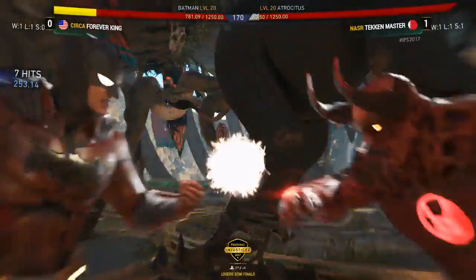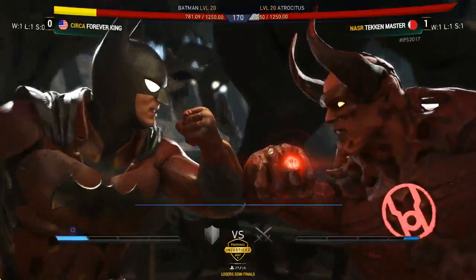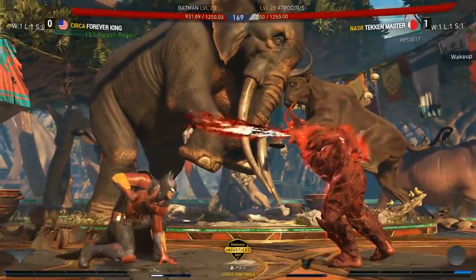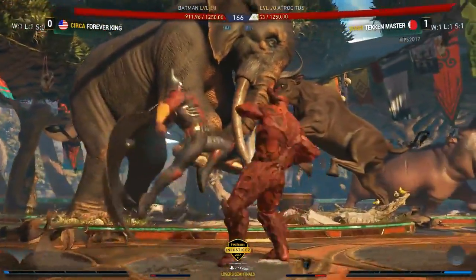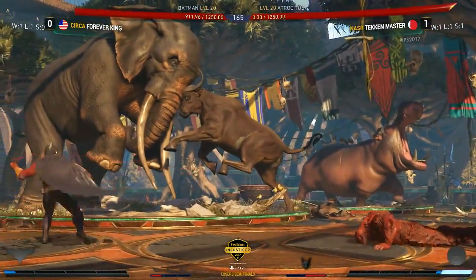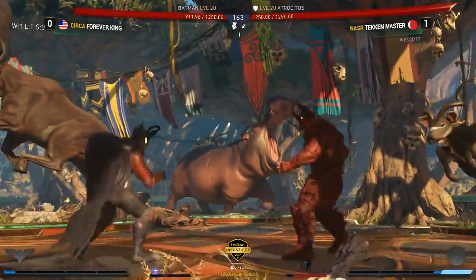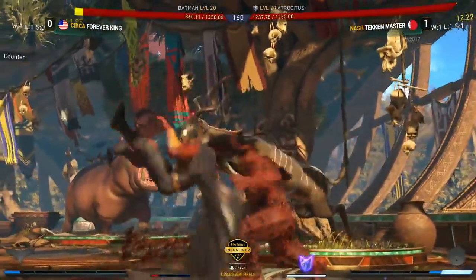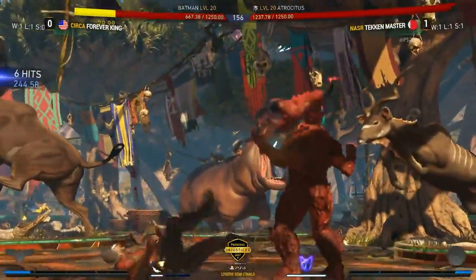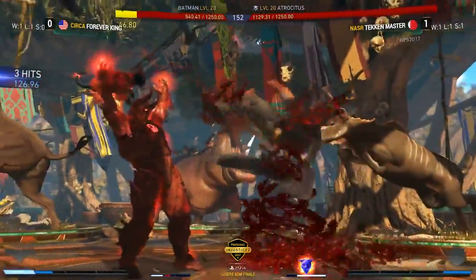There's the back 3 from Forever King — goes in for the Clash. This should be a little bit of guaranteed life back; I don't think Tekken Master has any bar — he does not. Must be a guaranteed 15% back. It's going to be much harder to really enforce anything without that trait, especially when Batman has his character power stocked and ready to go. Forever King is a little bit starved at the moment; his trait isn't fully regenerated yet. Bloodlift is absolutely one of the best trading tools in the game because you can still get a combo regardless.